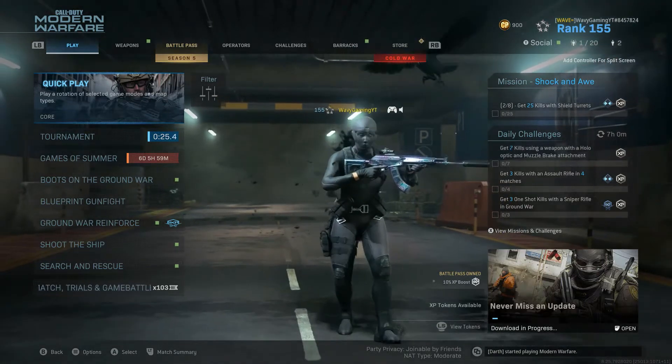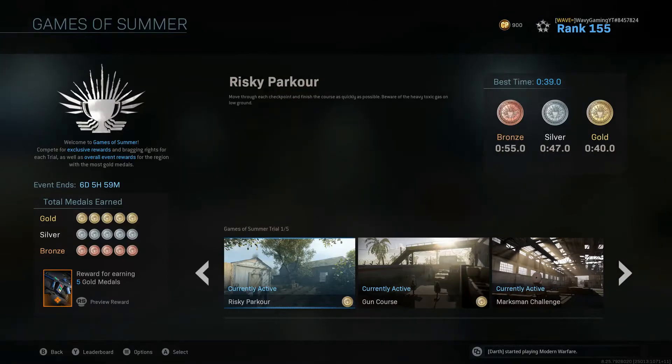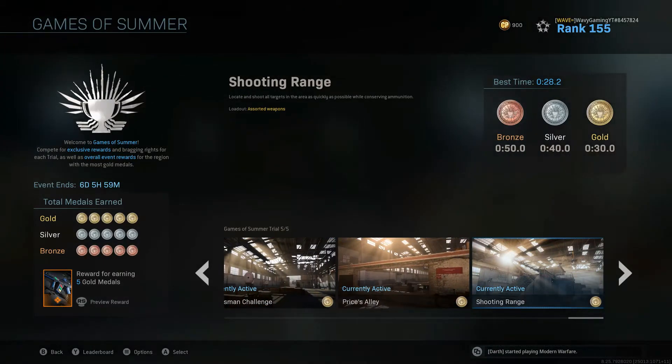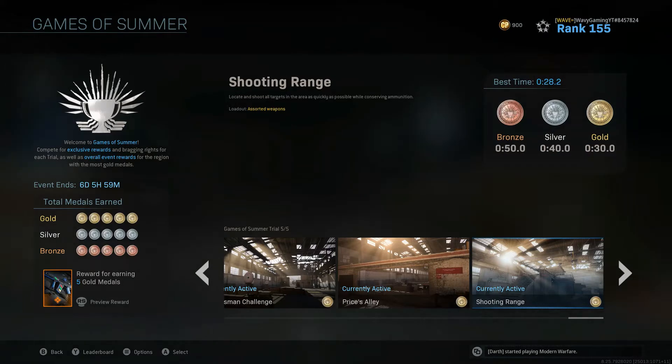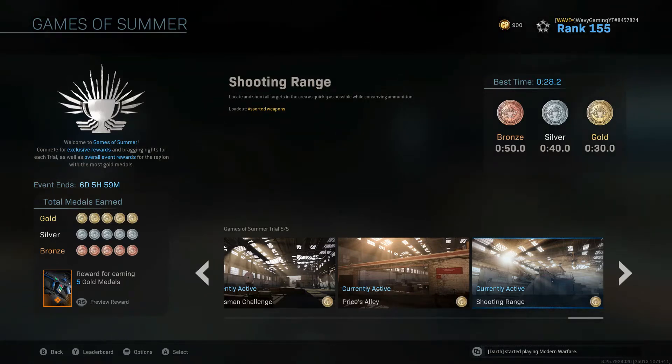What's going on guys, welcome back to the channel, it's your boy Wavy. Today we're going to roll into the fifth day of Games of Summer. The current activity is Shooting Range. Shooting Range is all about memorization — once you memorize where the targets are and what route you're going to run, it's going to be an easy gold for everyone. I'm going to run the clip of me getting my first gold and then break down the exact route I was running.